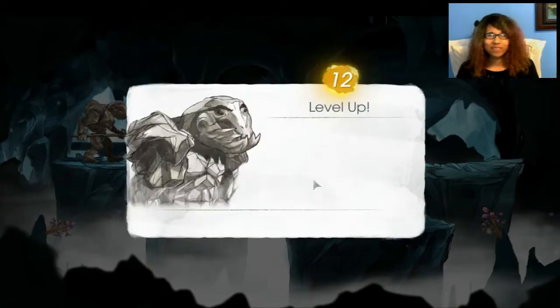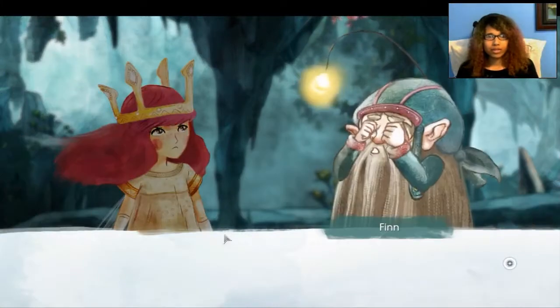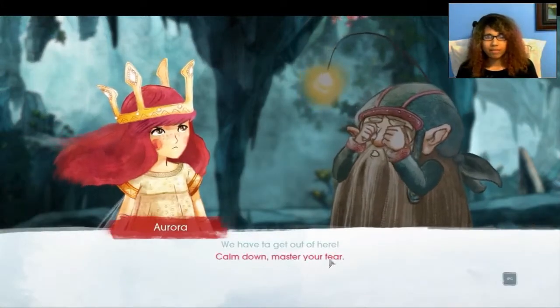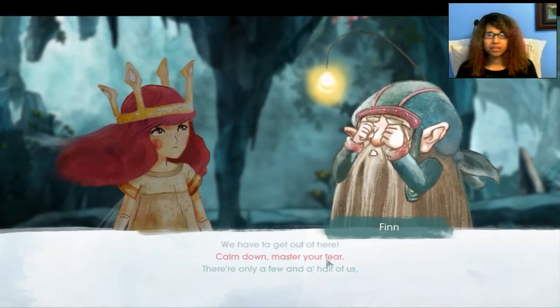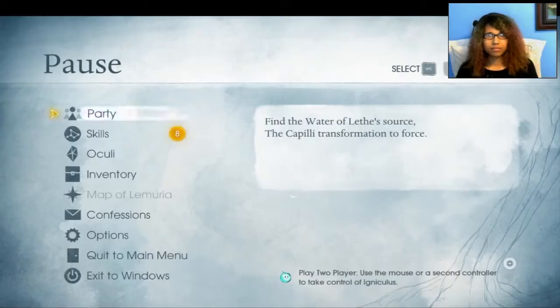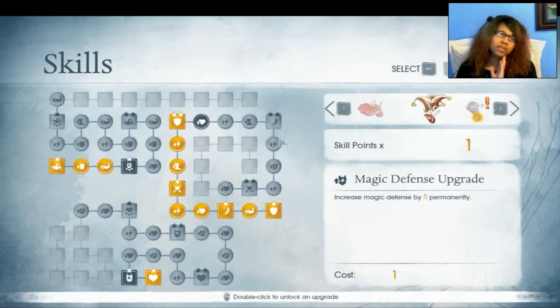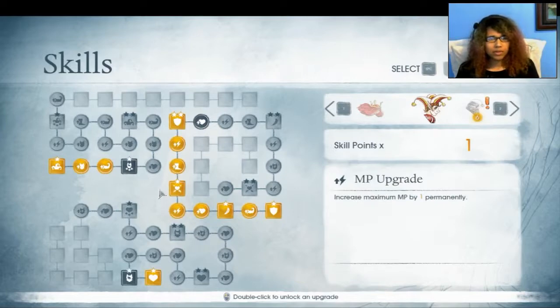Aurora is really weak. We have to get out of here. I need to build up my skills. And oh my gosh, I gotta build up Finn's skills too. But I don't really plan to use Finn all that much, so I'm not really sure about that.